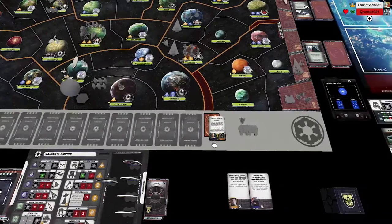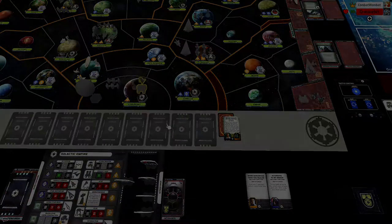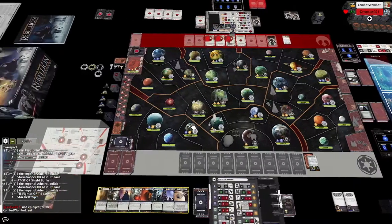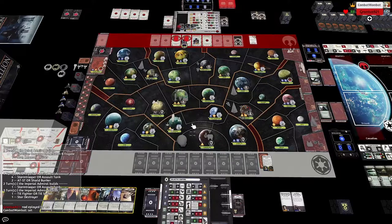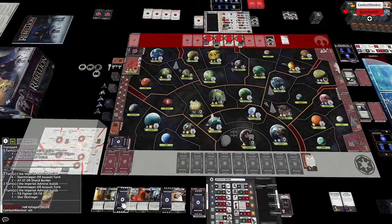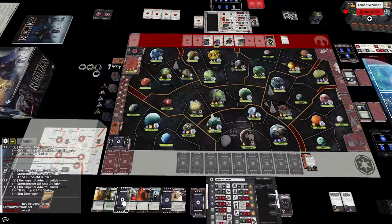Utapau would not have been a bad pick either — it's one of the systems rebels tend to try to free early. Now I need to place some units: one tank in Kashyyyk, and one tank and a troop down in Corellia. The rebels have picked up Madine as a leader. Anytime a rebel picks up Madine, think about his action card — destroy three ground units or three health worth of ground units, which can be a shield bunker, an AT-ST, and a troop, or a walker.